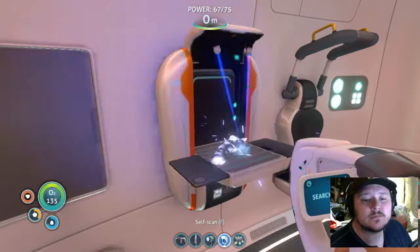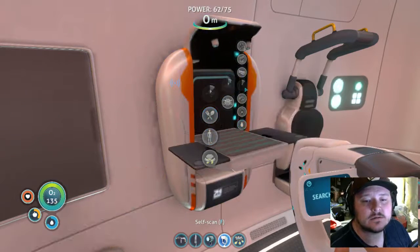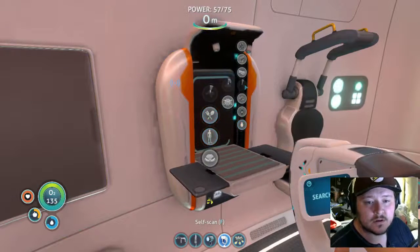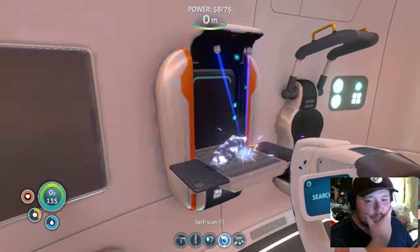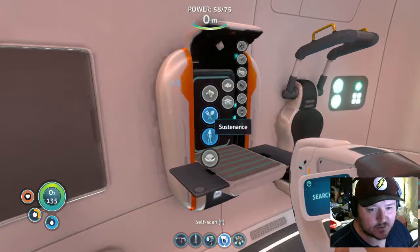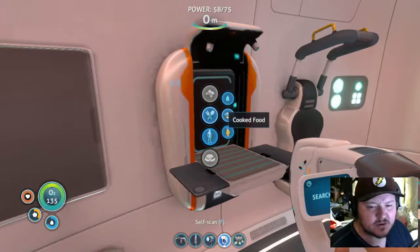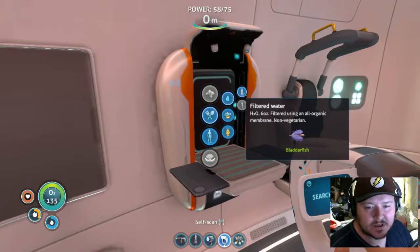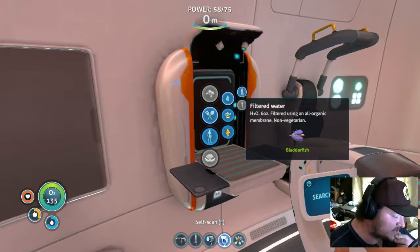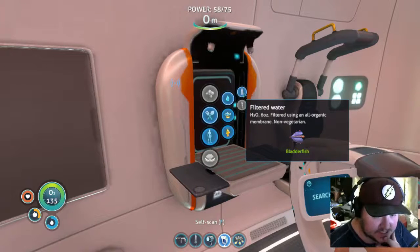I'll make some rubber — I need the rubber. I did do some grinding off-camera because that's just boring stuff, you know. Bladder — filtered water! Oh, so I can catch that bladder fish instead of using salt, making bleach and stuff. That's fantastic!